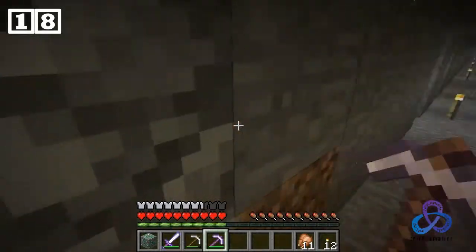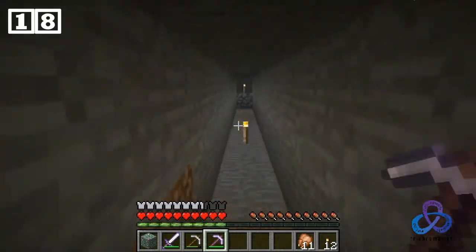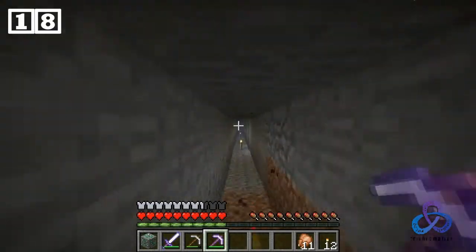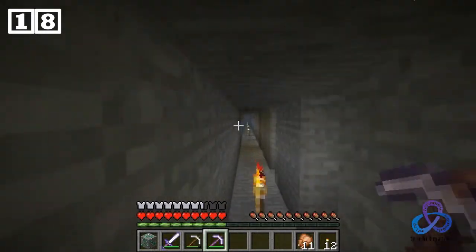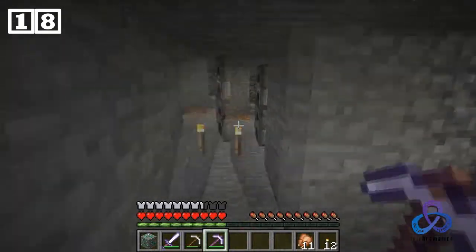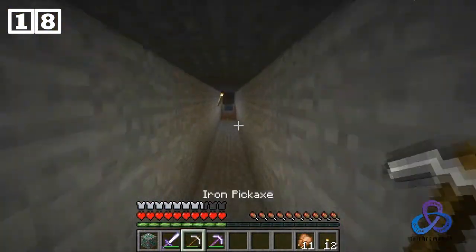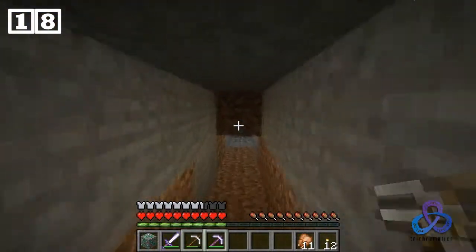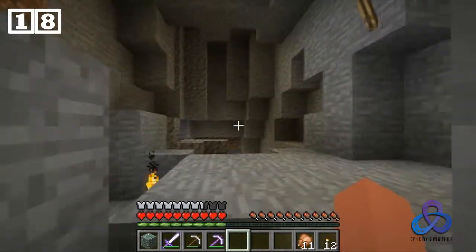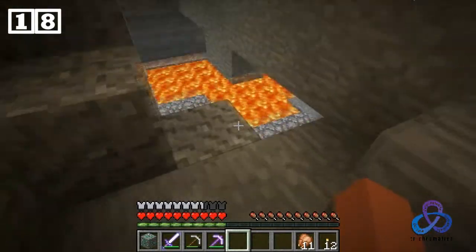Diamond and coal we can easily find down here somewhere. I know from my other travels — I purposely left a diamond block. I think we did that a lot. I want to look. Well, here's coal. All right, coal has been gotten. I don't want to die — I am on lava level, so this is the right level for diamond.